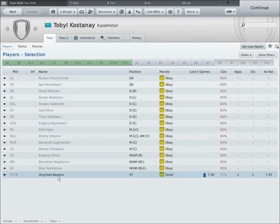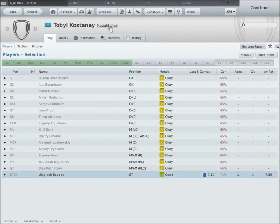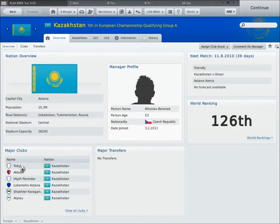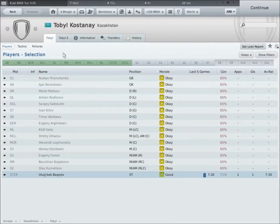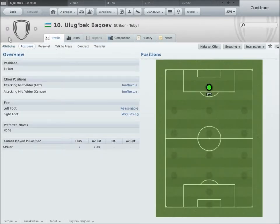Actually, look at the only player on here you could buy - bloody hell, he's got 16 finishing, that's pretty good. One goal in one game and a 7.3 rating - I might have just found a hidden gem here lads! He plays for Kazakhstan - if you click on their top team, Tob Lin or whatever, he's the only player you can buy. 16 finishing - what the hell!